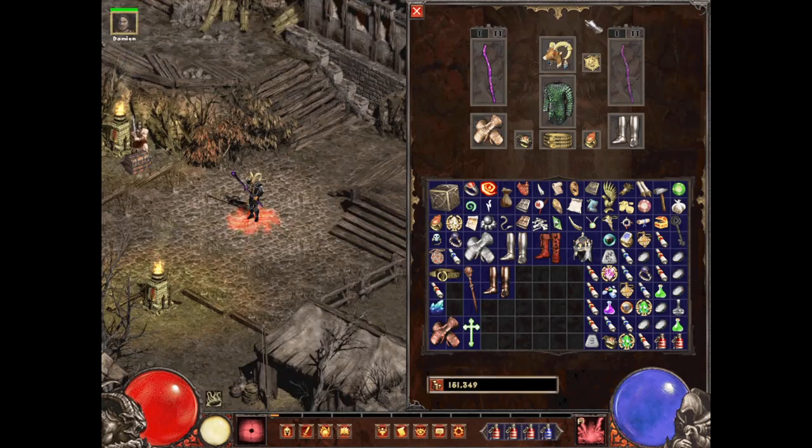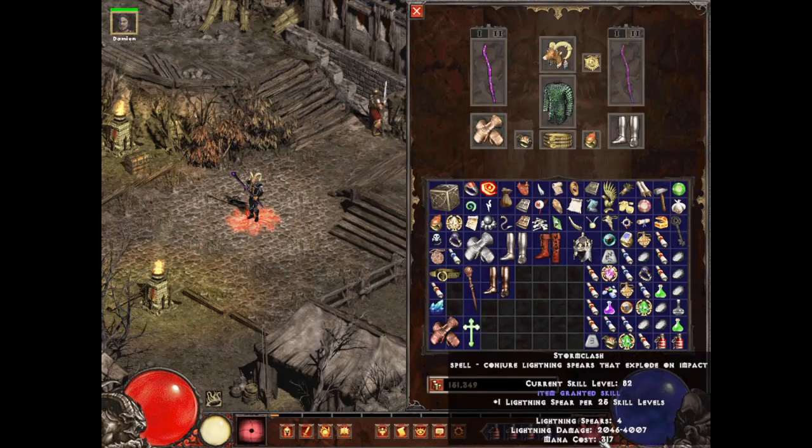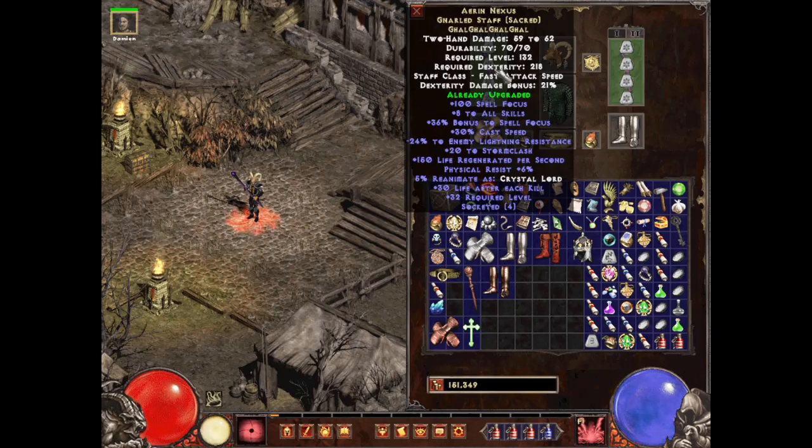For items, the three main items for this build are: Force Defender — that's the antlers, a Druid-only helmet — which gives plus 18 to Storm Clash. Some of these items have a variation in skill levels, but we're trying to reach 75-plus to Storm Clash, because at 75 we get an extra three lightning spears. Mine is at 82, so when I fire it shoots four spears instead of one. The weapon is Aran Nexus, another Storm Clash item.